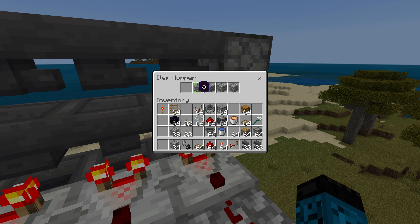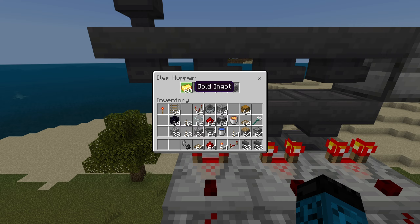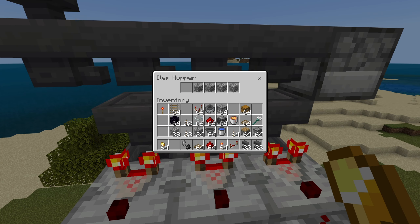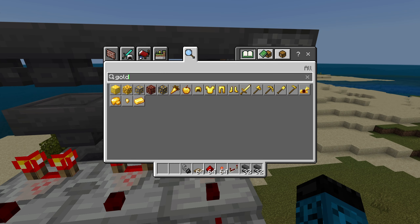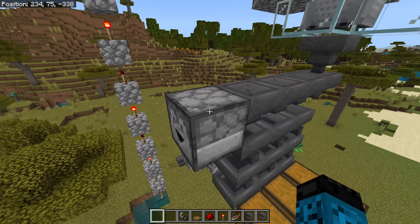Now we've got one hole. Get the resources from the gold farm — place one stack of golden ingots over here, one stack of golden nuggets over to this hopper, and then the last hopper will have the rotten flesh after you've farmed enough resources.